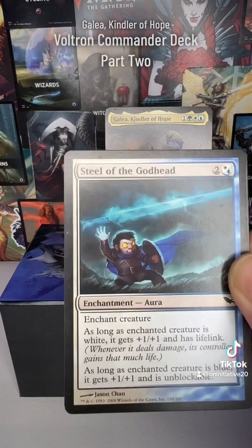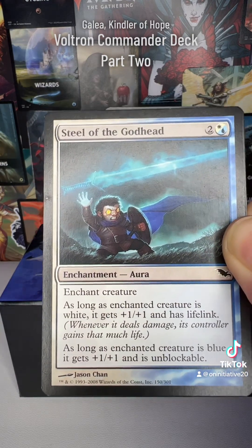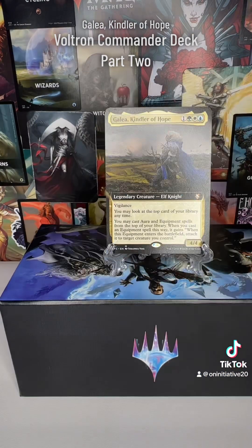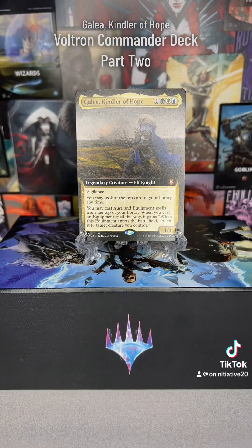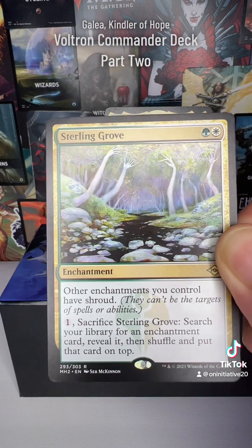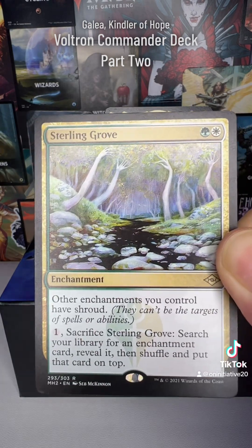A big part of this deck beyond power attacking is defense. Steel of the Godhead is excellent because it makes Galea unblockable — especially once you hit 21 commander damage — plus it gives protection. Sterling Grove is an amazing card to protect so many of our enchantments.